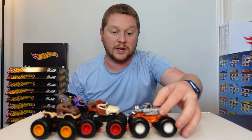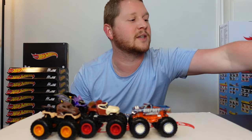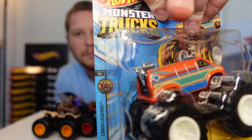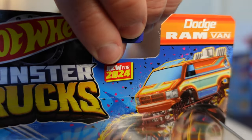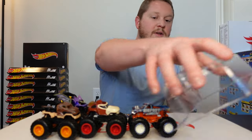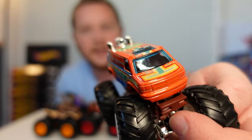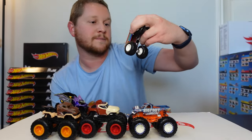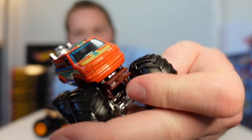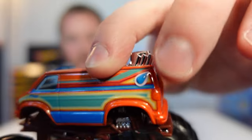Maybe in an upcoming video we'll race this Bigfoot versus the regular Bigfoot — put that in the comments if you want to see it. Next up we have the Dodge Ram Van, kind of that old-school van with a little teardrop window on the back. This is also new for 2024. The whole van body is all metal so it'll probably be heavier and very quick on the track. It has a giant engine sticking out the back and says 'Monster Trucks' in an old-school font.